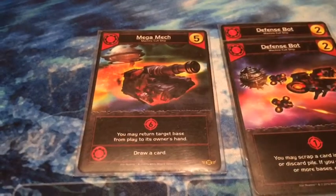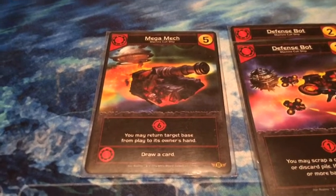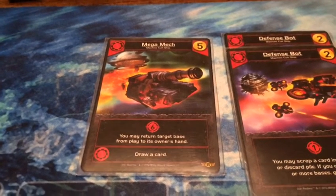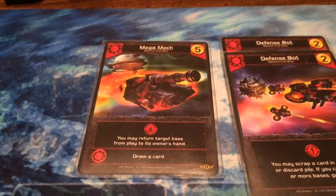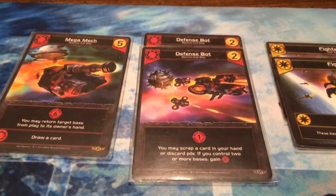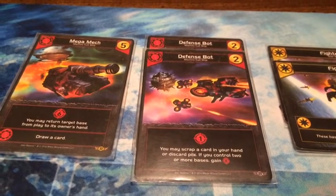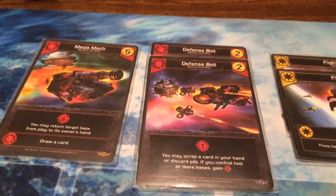First up we have the Machine Cult and the Mega Mech — six fight, and you may return target base from play to its owner's hand, so that would be either mine or yours. Then we have the Defense Bot: one fight, and you may scrap a card in your hand or discard pile.